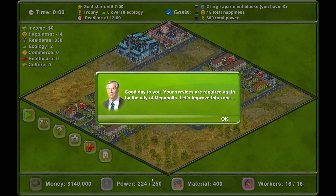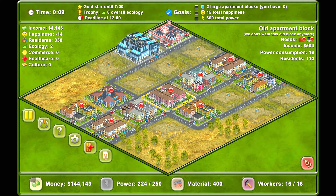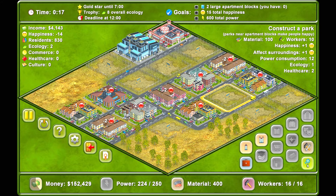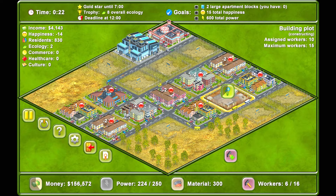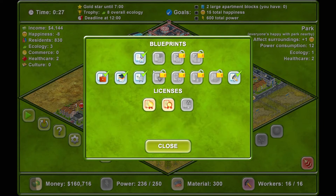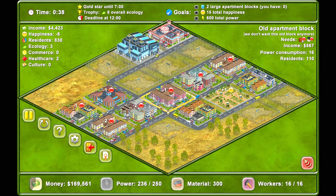Good day — your service is required again. Let's improve this zone. We need two large apartment blocks, 15 total happiness, and 600 total power. We're very unhappy right now, which is terrible. I would love a park right here — we can build one there to improve happiness and income temporarily.